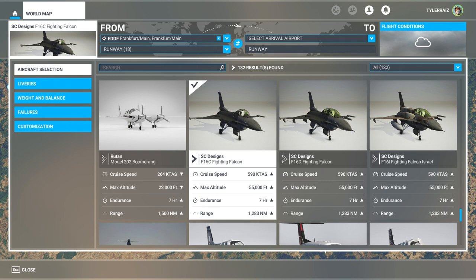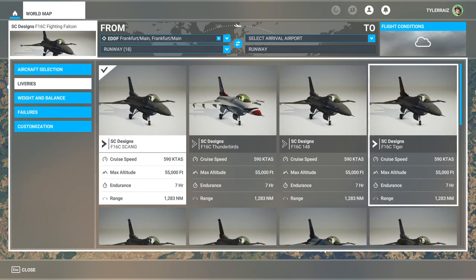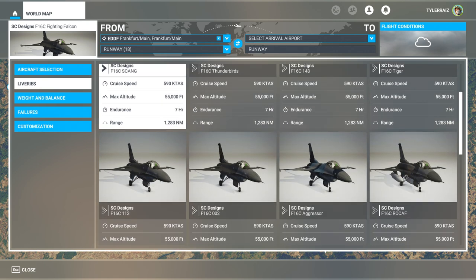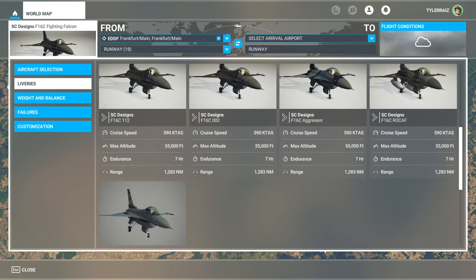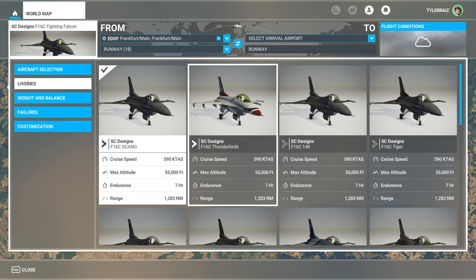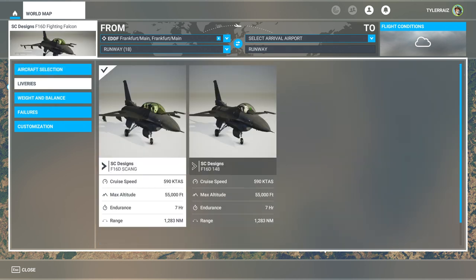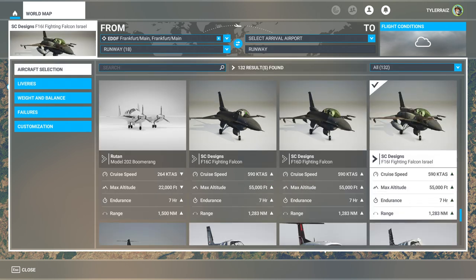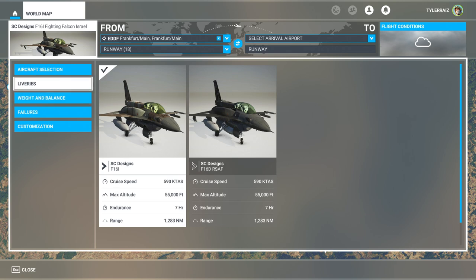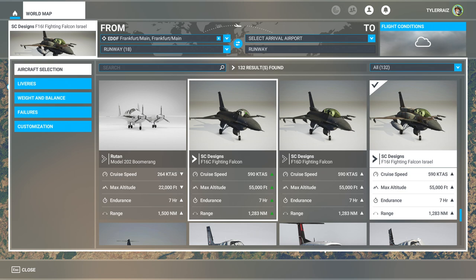We have three versions: F-16C, D, and I, and I'm going to test it out around Frankfurt. We can take a look at the liveries. We've got the Thunderbirds livery — always very important — a Tiger livery, Aggressor, and I wasn't expecting a NASA livery but they have one. For the D version with two seats we only have two liveries, and for the Israeli version we also have two liveries with a different model featuring what appears to be extra fuel. We've got conformal tanks as well, and thankfully you can just add them.